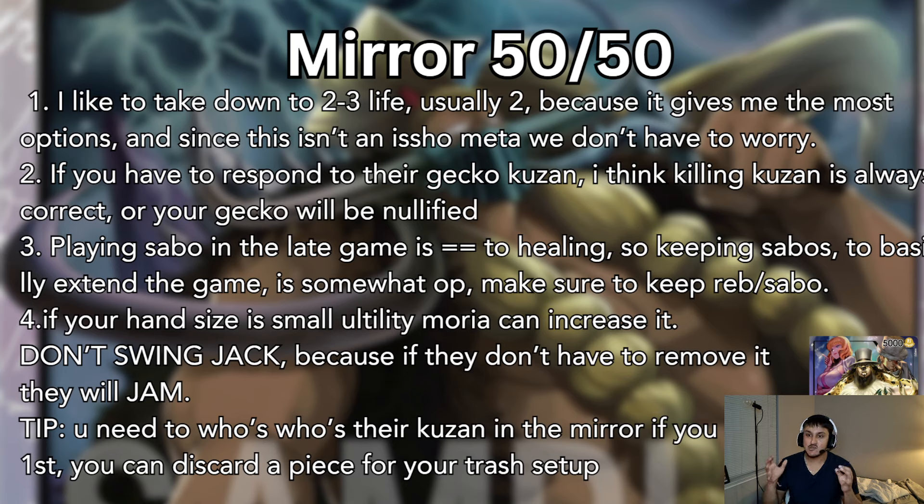When you play Jack, if you're not killing something important — it better be a Kuzan — otherwise you're just losing your Jack for no reason and you'll have to guard out of 13 or something. Another tip: you need a Who's Who for their Kuzan in the mirror if you're going first, because you can discard a Lucci for your trash setup, and it destroys the whole threat of them killing your Jack. In terms of mulliganing, we're looking for Jack since we're going first — it's always going to be snap-keep the Jack, and Gecko is also pretty good, but you really need that Jack.